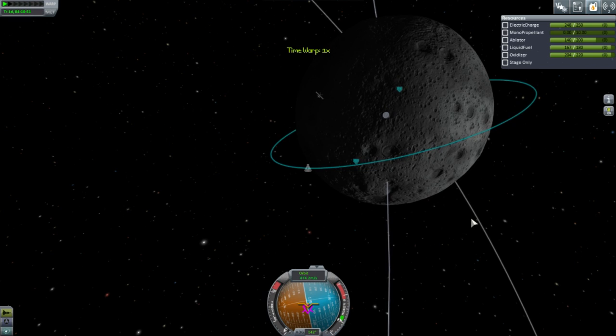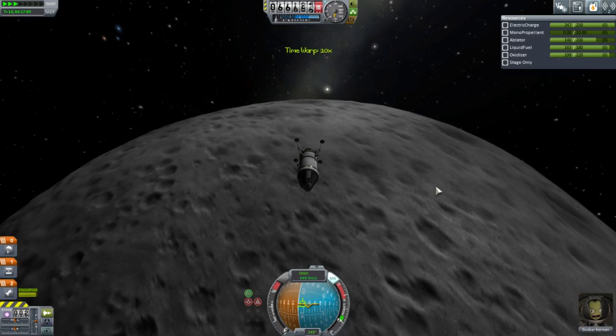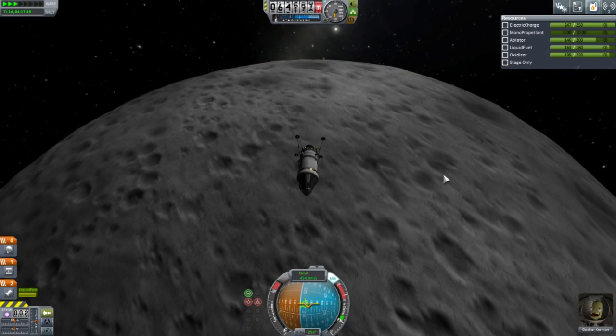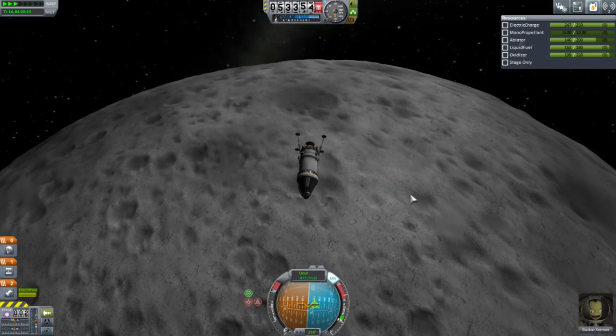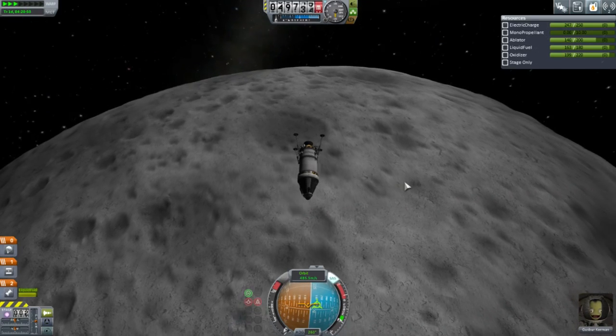Let's make a descent orbit. Now I have to save enough fuel to get to orbit again and of course get back to Kerbin. Thankfully this thing has a lot of thrust-to-weight ratio, especially with regard to the moon.